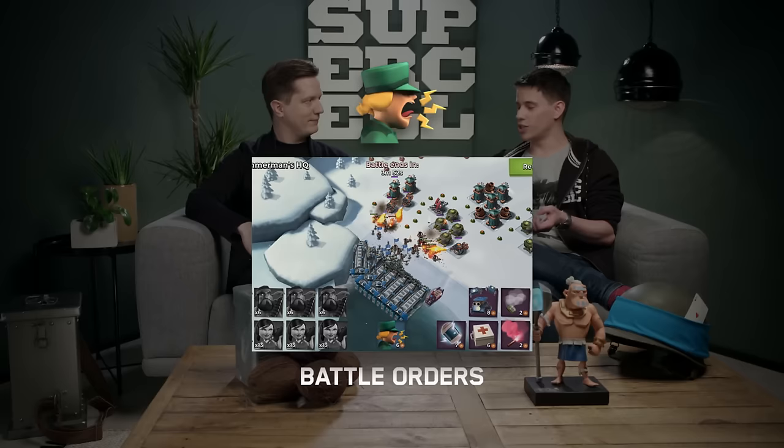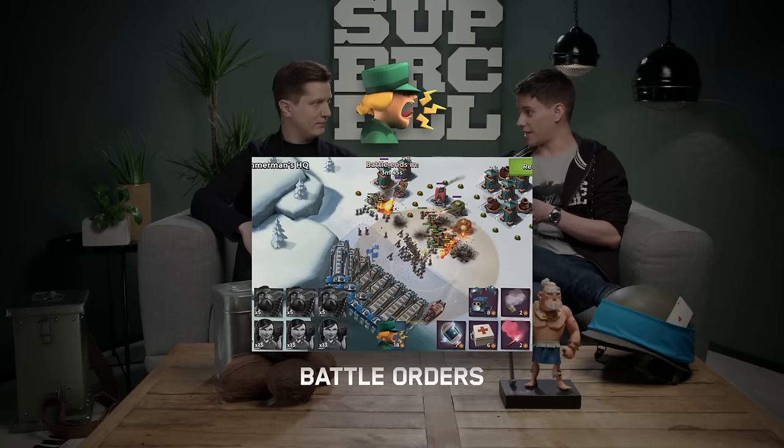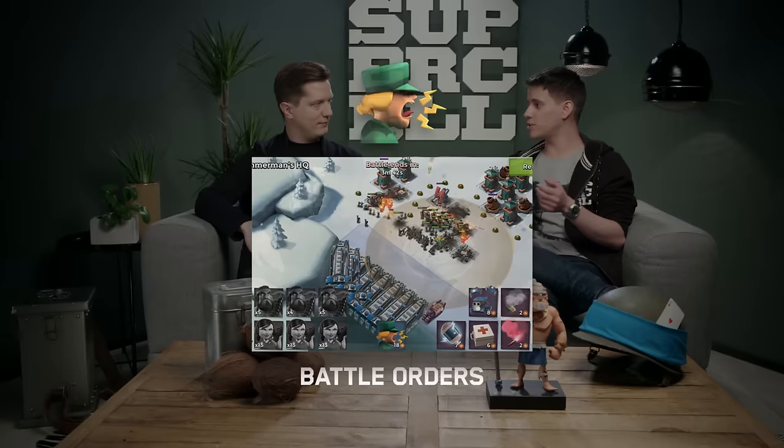Another ability you can pick from is to boost the troops around you — it's called Battle Orders. This one boosts all of the troops around you, making them stronger, shoot faster, and move faster. If you remember the speed serum from one of the mega crabs, it's similar to that. This is the one that really works well with your army and kind of sends them into crazy jitter mode — go, go, go.